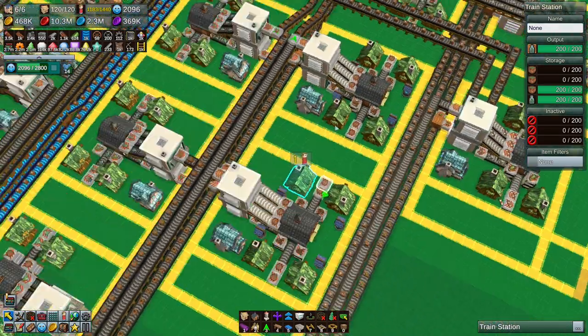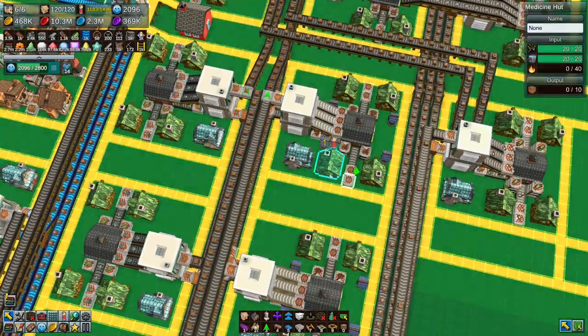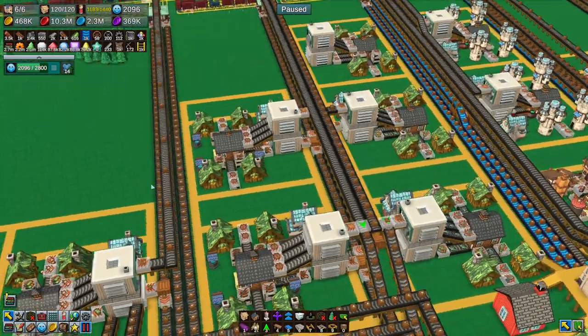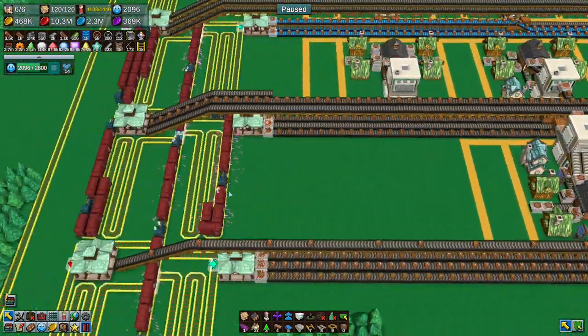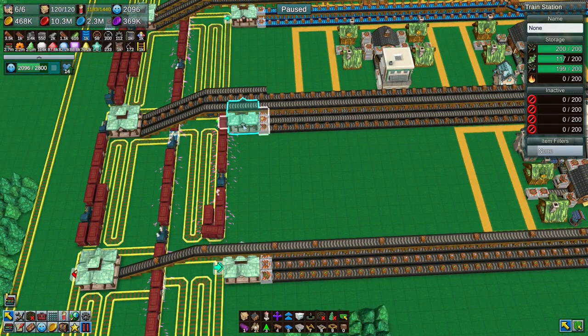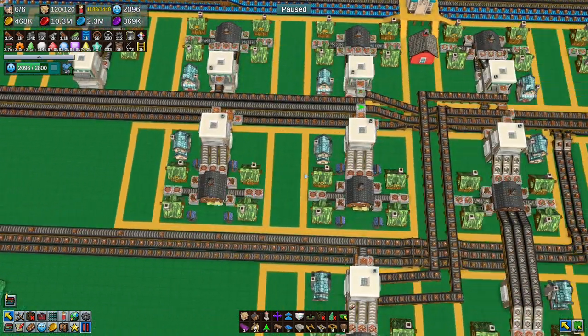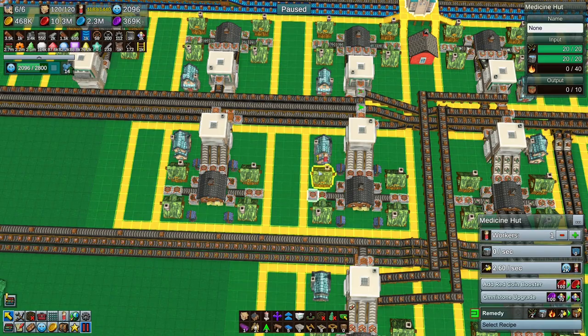Something's gone very wrong - remedies have no fuel! This is where things are going to start falling apart and going wrong, because I've disabled the coal trains - we don't have any coal trains going around. So we need to fix that, fix that right now.